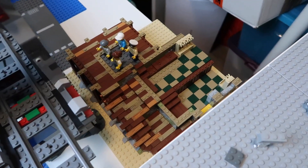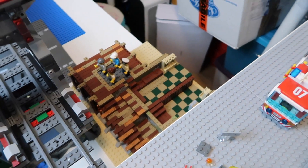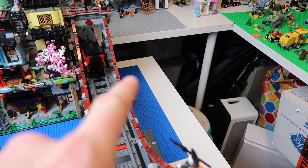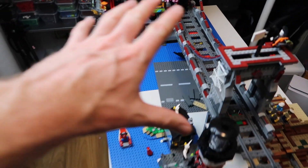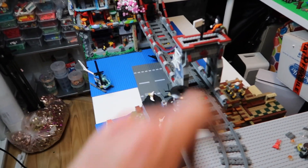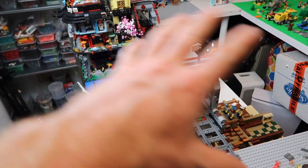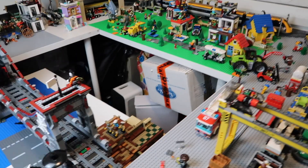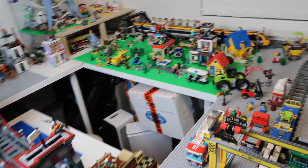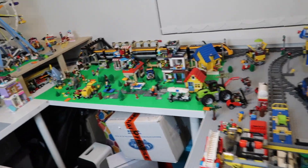The fishing shop is in progress there. That's going to be very snug because on that side it's supposed to be Ninjago City Docks as well. I'm actually going to have to put another plate on top of this table somehow to support the extra space I'm going to need, and somehow still be able to get over here to access that area. I'm going to have to lose some weight, I think.